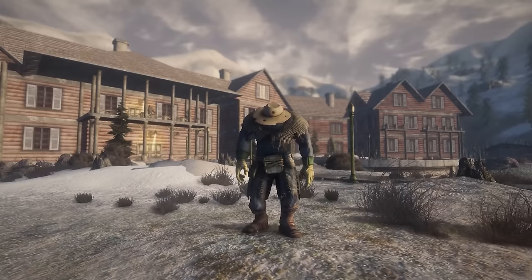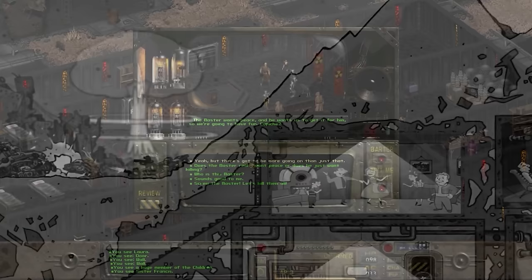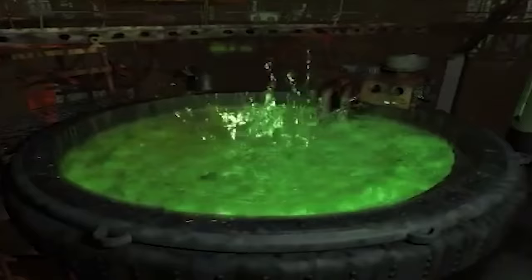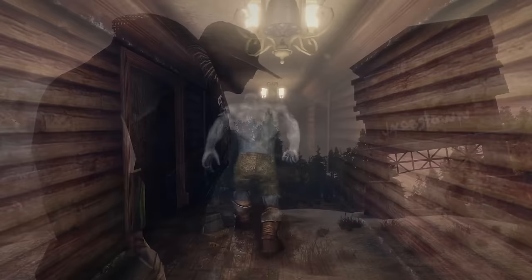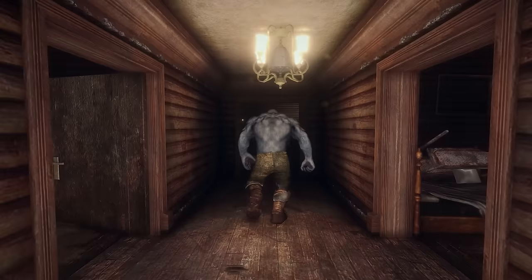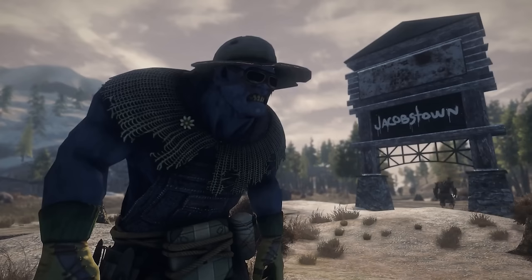Not much is known about Vault 17. It is known that some vault dwellers still live in the Mojave Wasteland. Vault 17 was a fine place to live until 2155, when the Master's faction Unity invaded, capturing inhabitants and turning them into super mutants. After the Master's passing, only three members of Vault 17 are said to be alive: Lillian Marie Bowen, Becky, and Jimmy. Lily was said to have lived in the vault until age 75, when she was captured and turned into Nightkin.